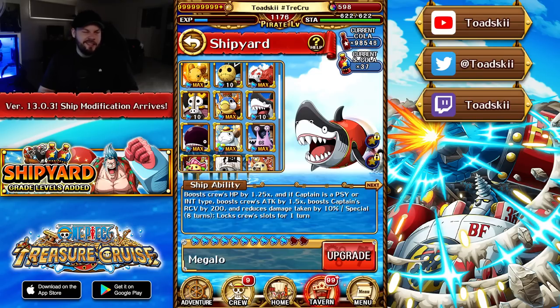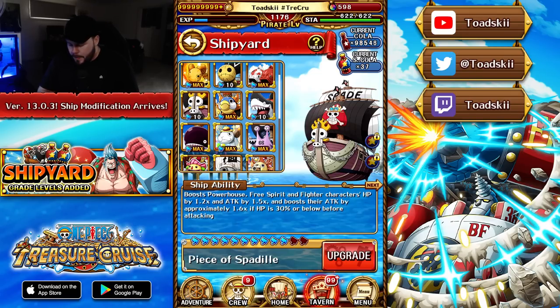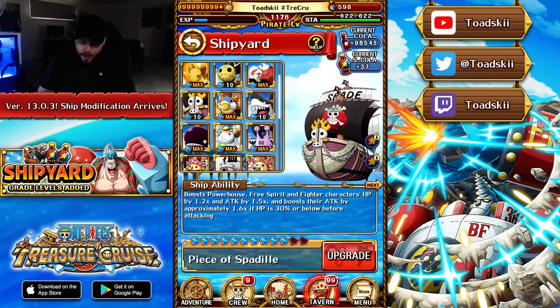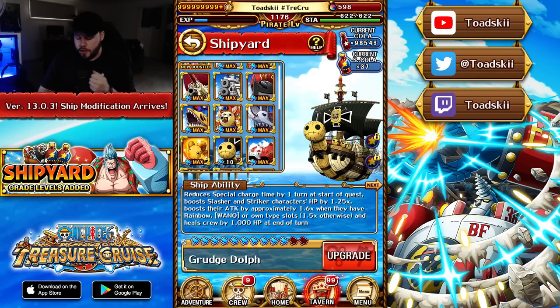The Ace ship — the Piece of Spadil — gives minus one cooldown to everyone and reduces one turn of despair, which is pretty good. It boosts Powerhouse, Free Spirit, and Fighter characters. When you upgrade it, it adds an additional class to the boost, making it a valuable ship for supporting a wide range of characters.